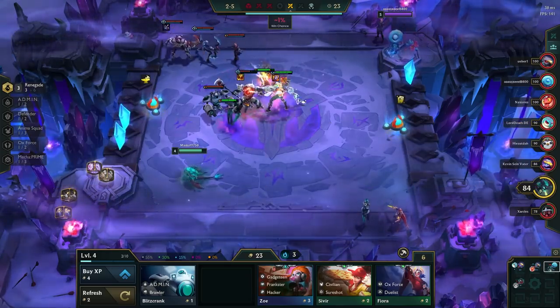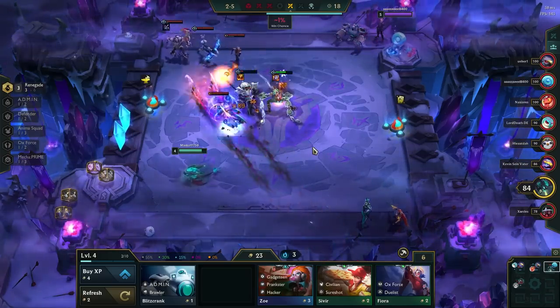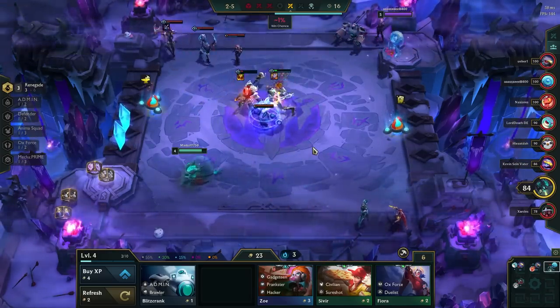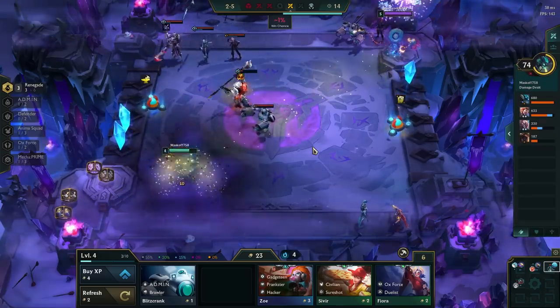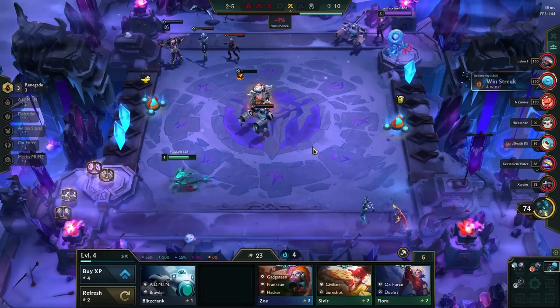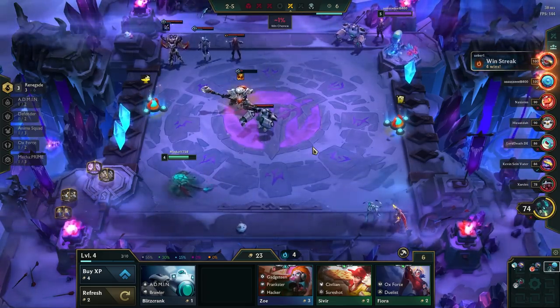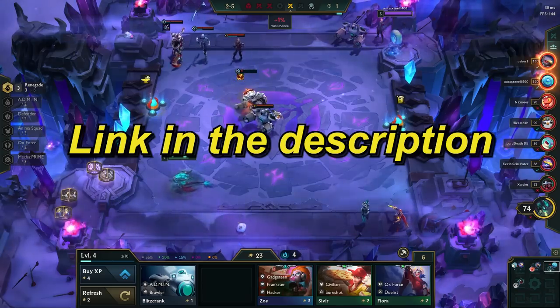Generally, you should avoid pre-leveling on 2-1, because you want to hit Sylas and Talon 2-star for the Renegade board, or Lulu or Luxe 2-star to try to win streak with a stronger early AP opener. From there, your early game strategy will depend a lot on how good your opener is — in some games you play for a loss streak, and in some games you play for a win streak.